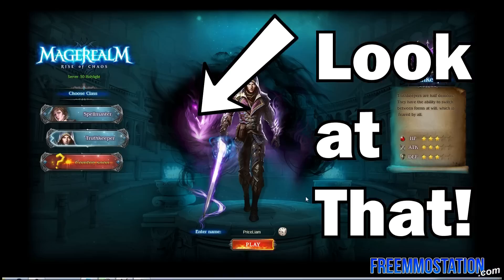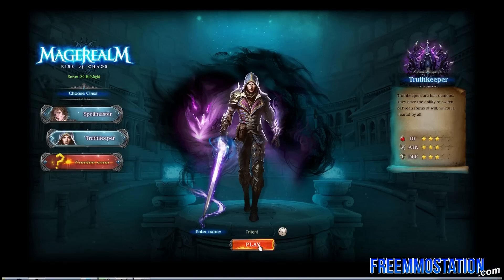Character creation was pretty dull. Look at that — select your class, give it a name, and you're on your way.